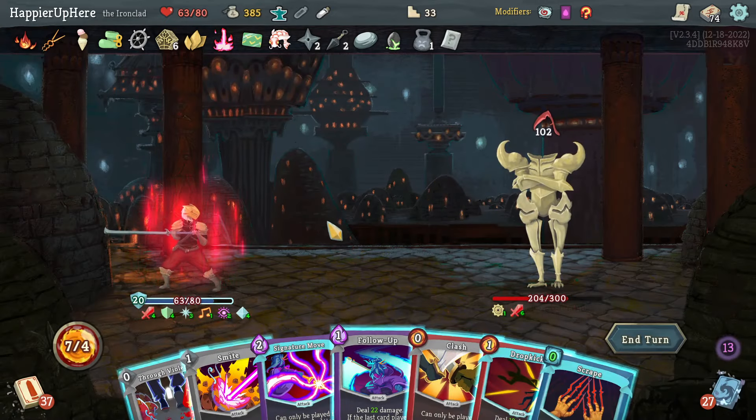Not being attacked — good. Feel No Pain, Battle Hymn, Cut Through Fate — Flame Barrier would be great next turn but I have to draw it this turn. Follow-Up and Swivel. 13 incoming and I'm fully defended — great. Prostrate, Study, Smite. Let's save energy with Clash and another Smite — gain Strength and Dexterity.